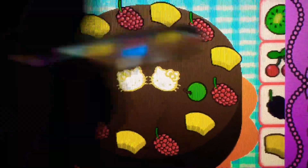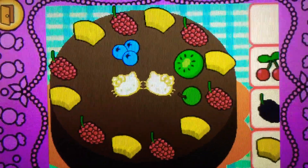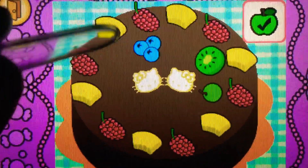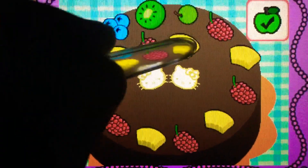Drag the kiwi on top of... Cool. It's kiwi. It's green. It's bonus time. You can drag to rearrange the toppings. Tap the check mark when you're finished.